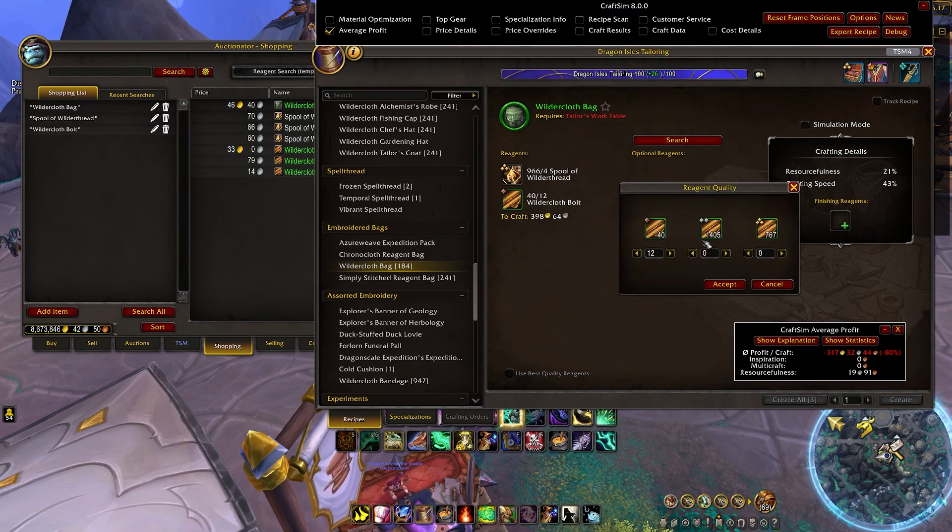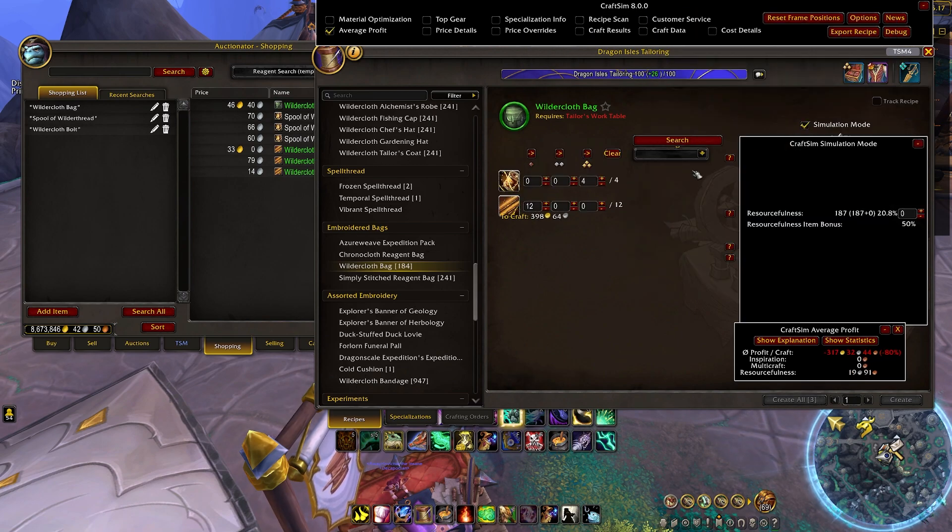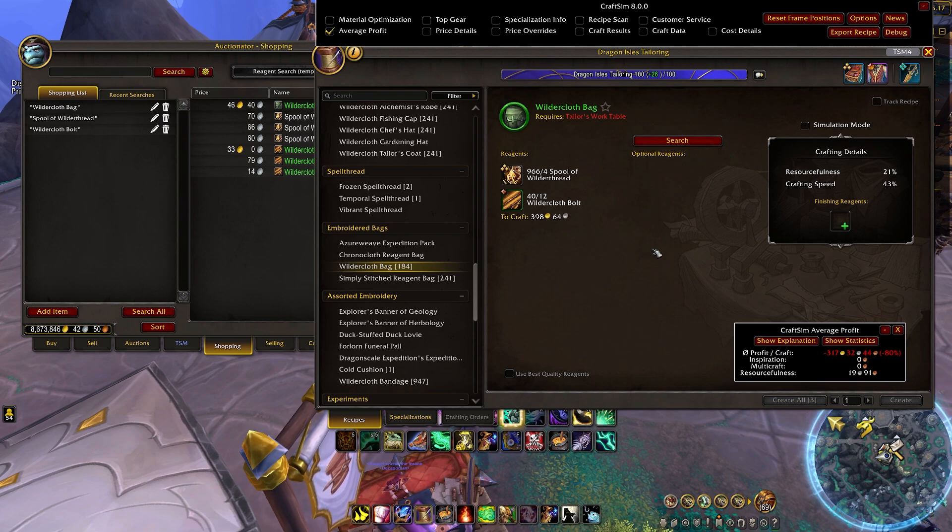First of all, if you have multiple mats, you can quickly just switch it out, and immediately you can see that profit change. Not many people are going to want to buy many different items, so that is where simulation mode comes in. If you open up simulation mode, you can change the value or quality of the items that you use. Let's say I just want to use quality two across the board — select that, and the profit updates. So be careful about the prices and items you have in your inventory. A few weeks ago, somebody said their crafting cost for bags was like 200 gold, and after investigating, they had this exact issue. So always double-check CraftSim.